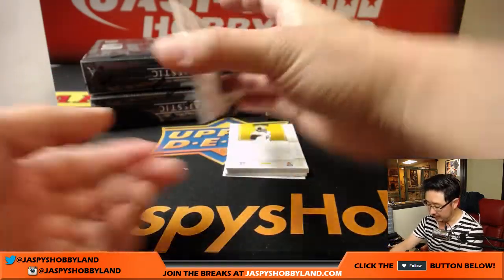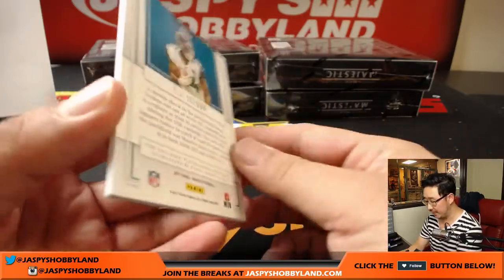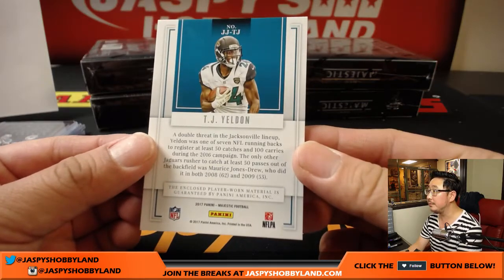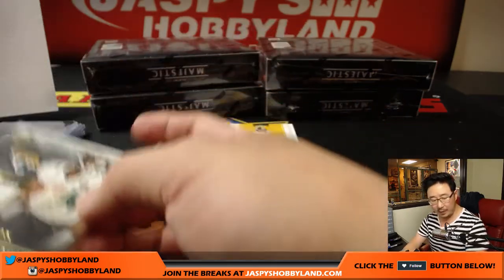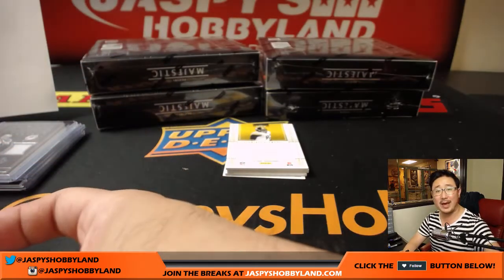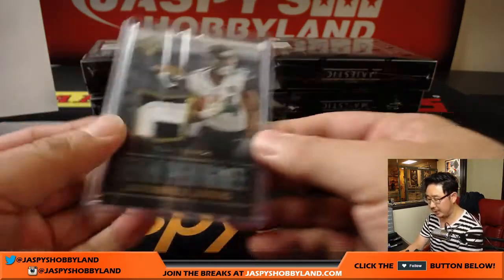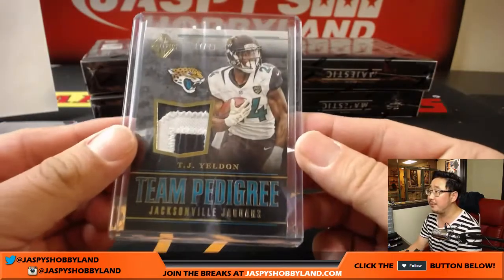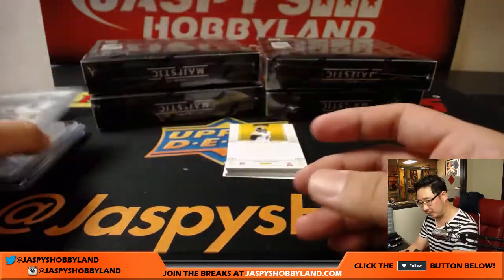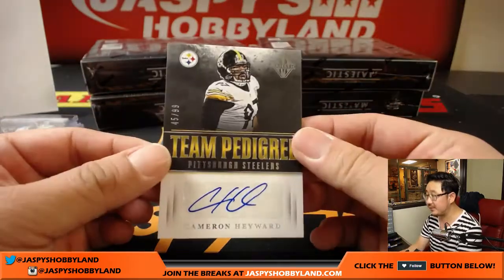Next relic is TJ Yeldon, two color patch, 17 out of 49. People automatically assumed that TJ Yeldon would be out of a job, but I don't think so — I think they're going to use him as some sort of two-headed monster with Leonard Fournette. He can catch too. Jaguars, that goes to Mark Glassman.